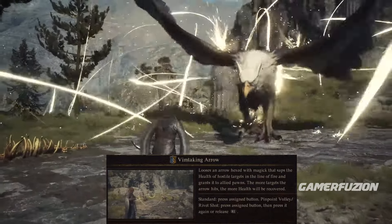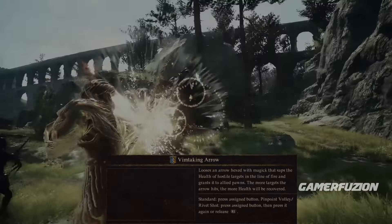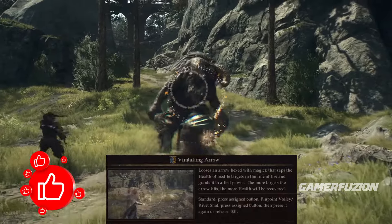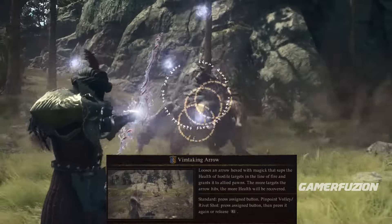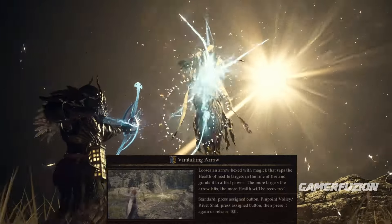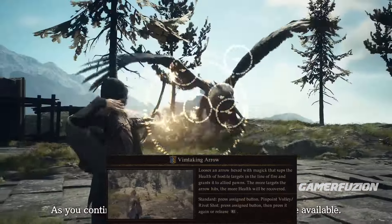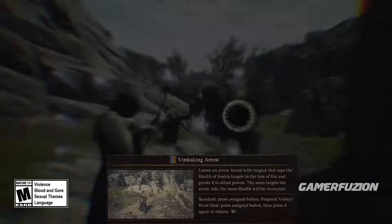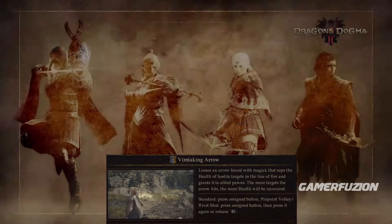The Taking Arrow is a dark elemental skill that looses an arrow hexed with magic that saps the health of any enemy you shoot. The more targets it hits, the more health you will be able to recover — making it a very nice weapon skill to unlock.